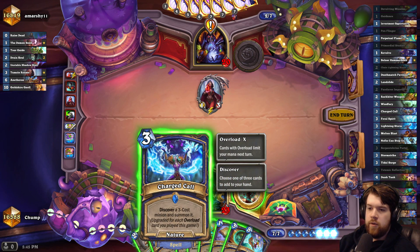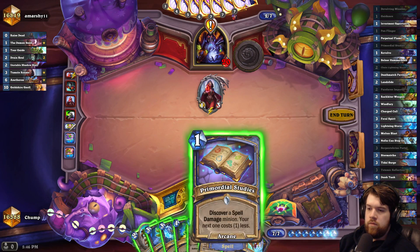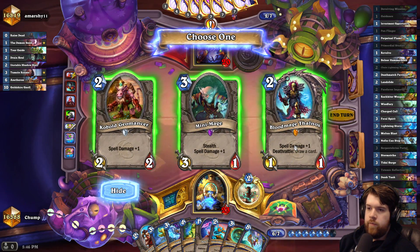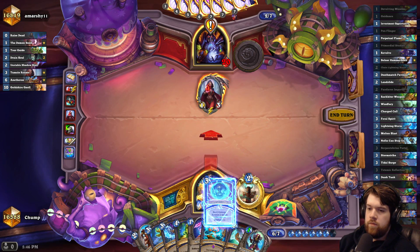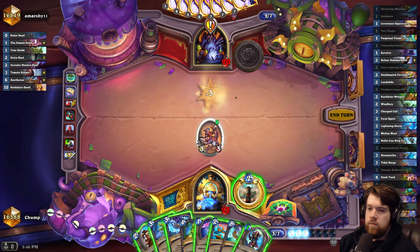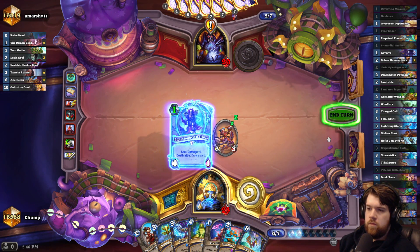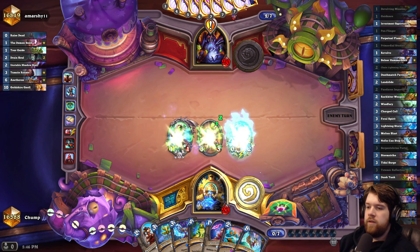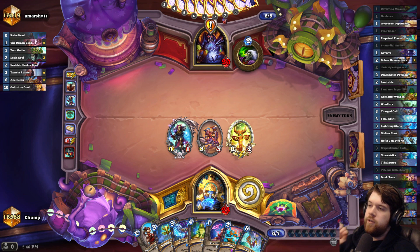I'm actually starting to pump some overload into this Charged Skull. Maybe I can hit a nice overload minion here. Blood Mage Thalnos is good as well — 4-cost minion. I think I just want to get the card draw out of Thalnos. There's a pretty good chance my opponent makes a board I can't deal with, so I really just want to find Bolner as soon as possible.